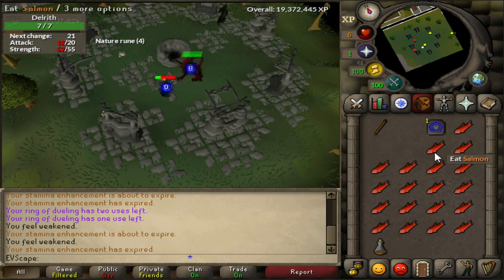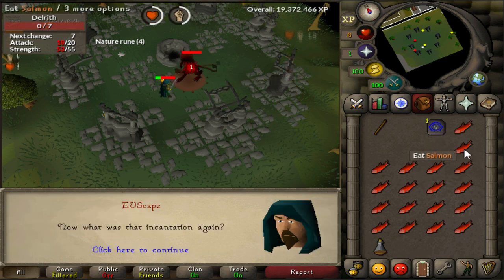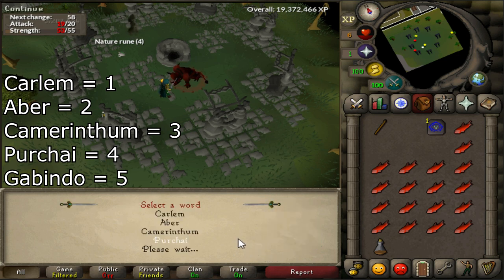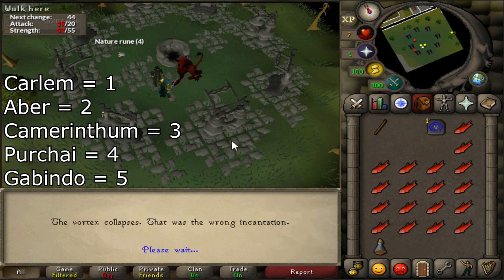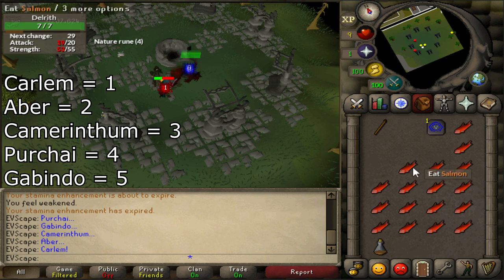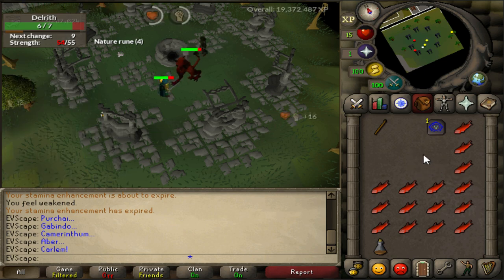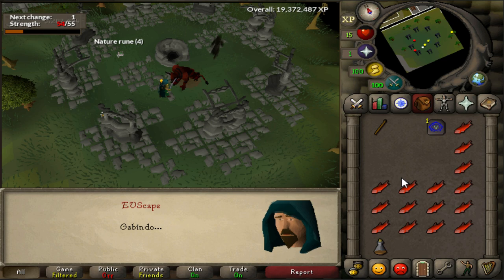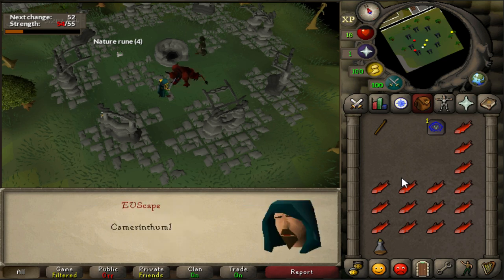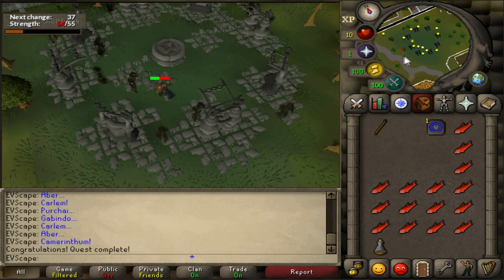Next, say your incantation — make sure you've written it down. The number mappings are: 'Carlem' is 1, 'Aber' is 2, 'Camerinthum' is 3, 'Purchai' is 4, and 'Gabindo' is 5. So write down your numbers and you can just spam the numbers rather than clicking the actual words. After you say that, there's a scene of him dying and just like that you've finished the Demon Slayer quest.